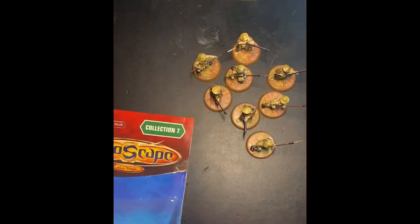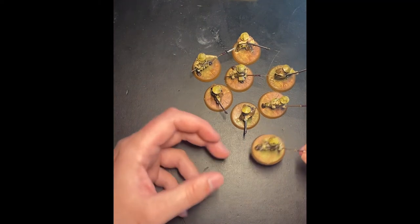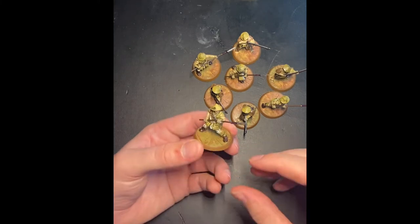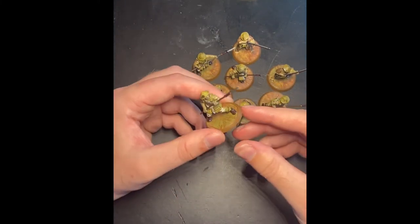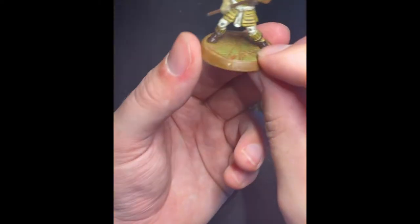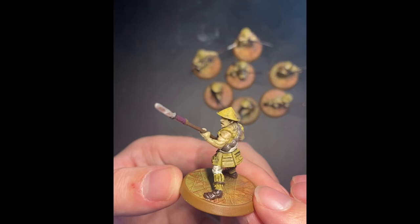Chuck the packaging back in the box — you can use it as decoration on your shelf, or store it in case you ever want to sell. Anyway, let's look at the figures. First we'll go for the Yari. Look at that paint job out of the box.